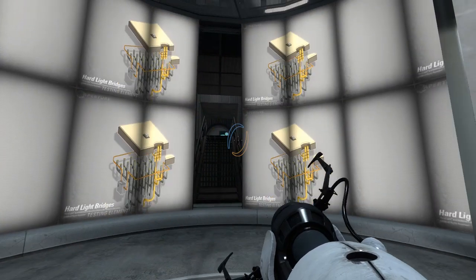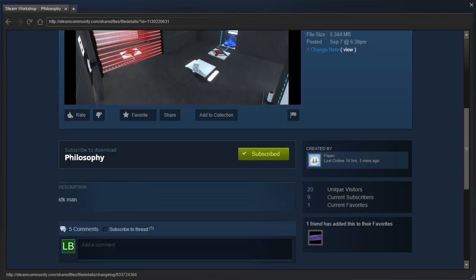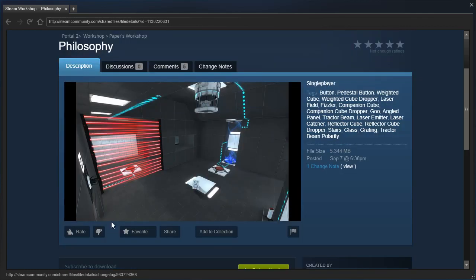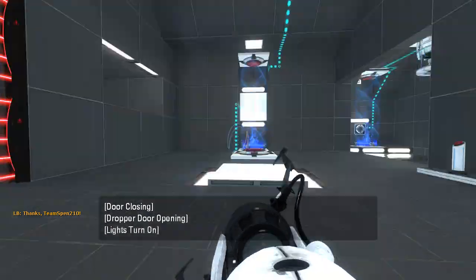Hey guys! I'm LB, and let's check out Philosophy by Paper! I don't know, man. That's all the description says — 'IDK, man,' in all lowercase. Okay then. So much for the description, I suppose. Let's just jump into it and see what the philosophy of this map is.